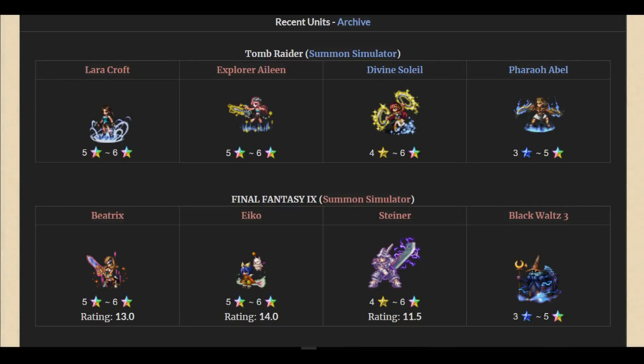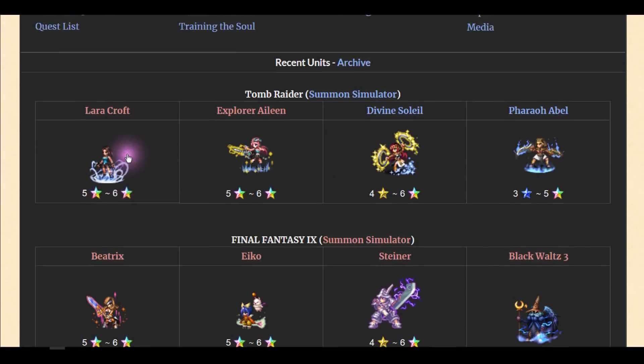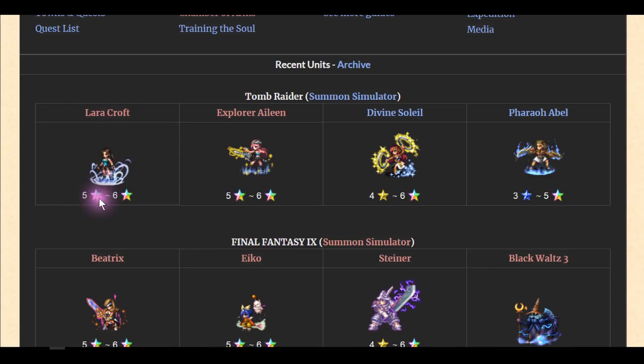Hey guys, welcome back to Final Fantasy Brave Exvius. Today we got an update on Lara Croft and Explorer Eileen. I'm so excited! I just came back from work, clicked the wiki, and got the information. I was surprised — look at this guys, five star collector, and they give us double, that means seven star Lara Croft for free. Mr. Hiloki apologized and gave us a free five star Lara Croft. This should be in the news, people will be super happy. Let's have a look together.